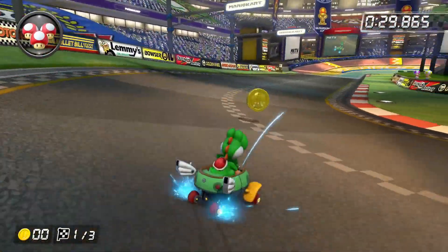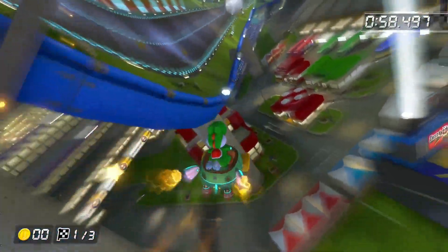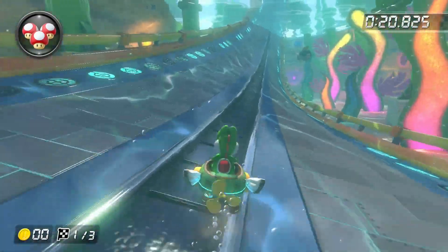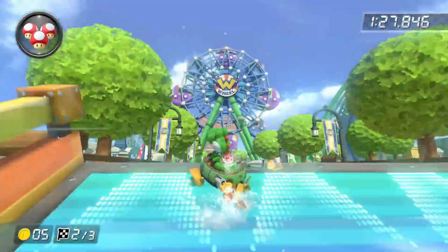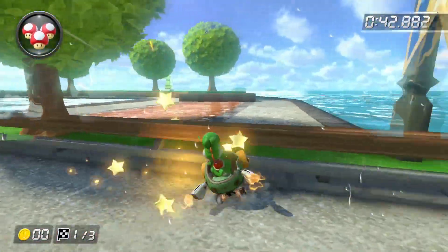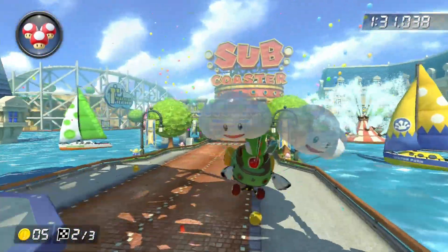The first track I tried was Mario Kart Stadium. It had one glider and no matter what angle I drifted off it, I could not find a way to get past it, making Mario Kart Stadium impossible. The next track was Water Park, which had another glider that looked unavoidable. After a few failed attempts, I drifted off it at an angle and surprisingly got the glider not to activate. Drifting off gliders will come in very handy later, and I ticked off Water Park.